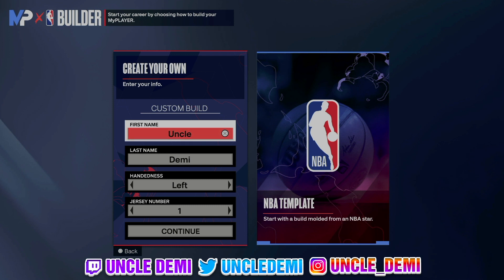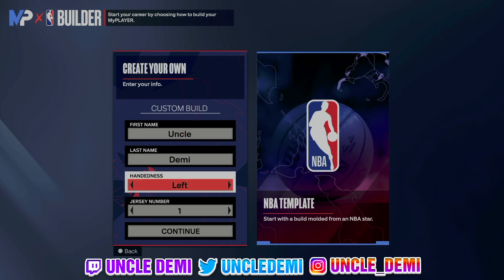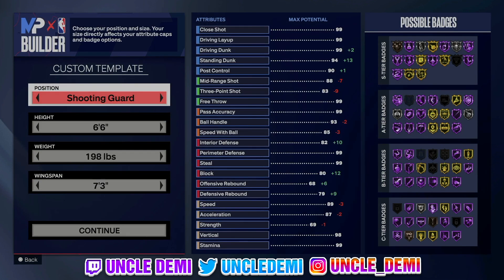Or maybe you are somebody that has been playing 2K, but maybe you've been a guard or maybe you've been a center, and you're just looking to transition into being a lockdown. Unc is here to give you an easy, seamless transition to being a lock. So let's just get right into it.